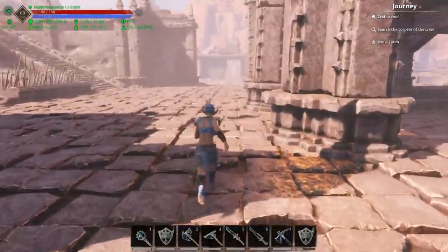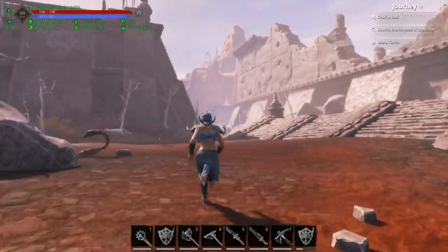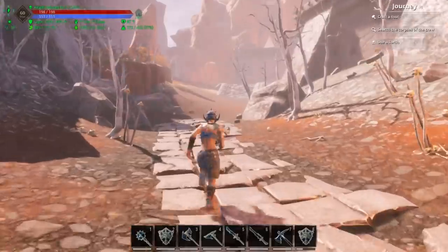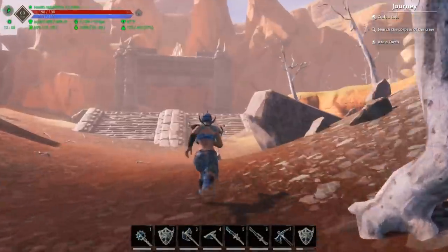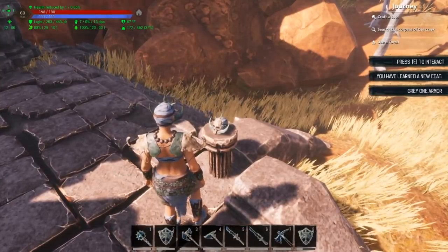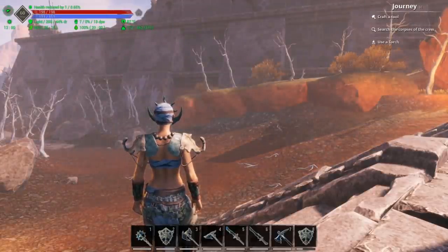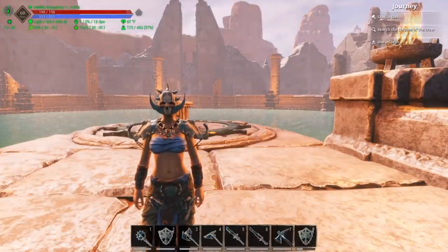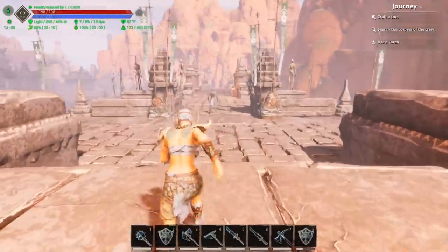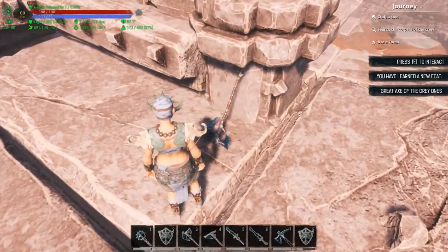There's one more recipe at this location. Head to the opposite side of the Spawning Pools and go all the way to the back. You'll see a campfire up there — head towards it. Once you get up to that campfire, take a hard right and there is the Gray One armor recipe. For the last one, go to the farthest east pool — the third pool — run away from the pool, take a left, head to that corner, and that's where you find the great axe of the Gray Ones.